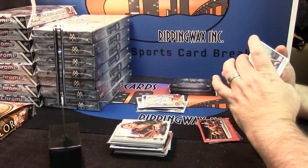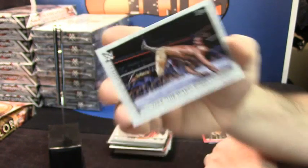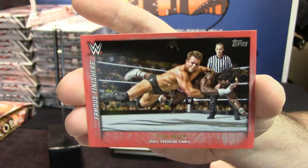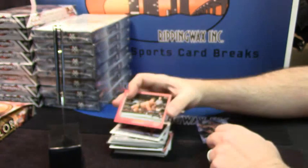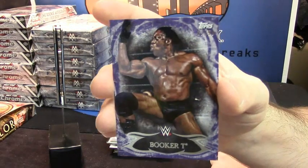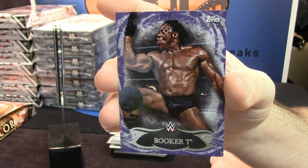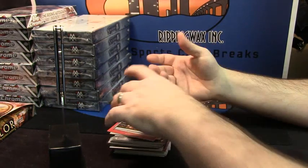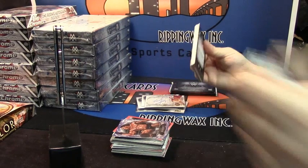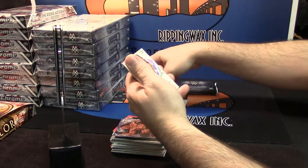Famous finishers — the DDT from Jake the Snake Roberts. Red variation for the Skull Crushing Finale from The Miz, famous finishers. And purple — 22 out of 50 for Booker T, one of my favorites. Mr. Perfect Curt Henning, Big E base cards.